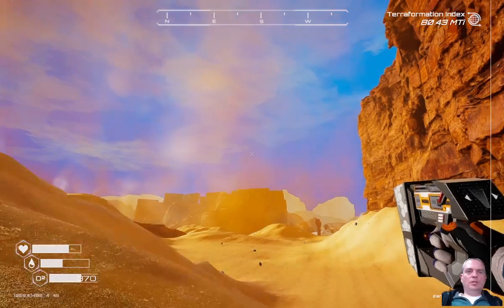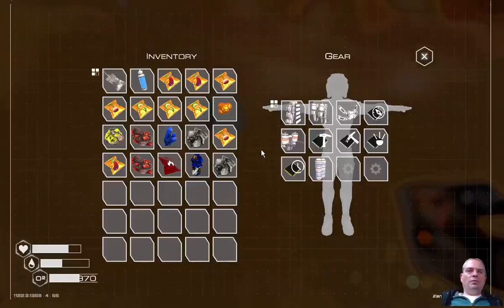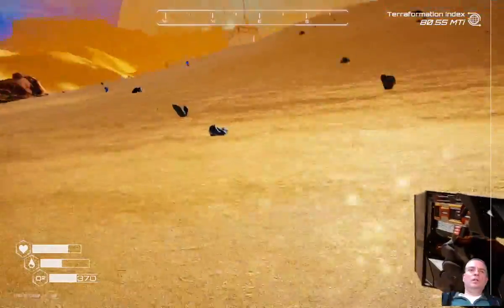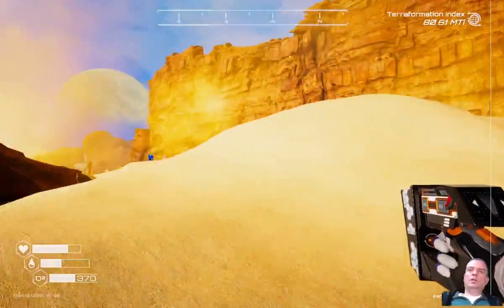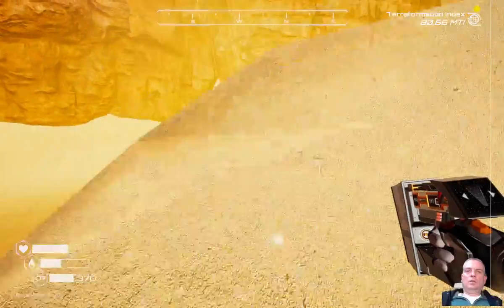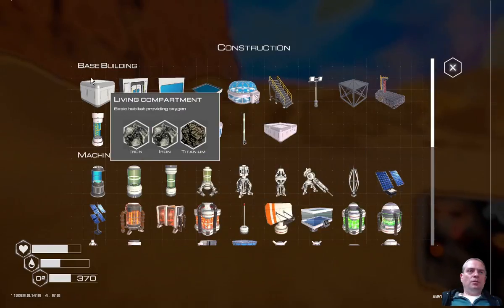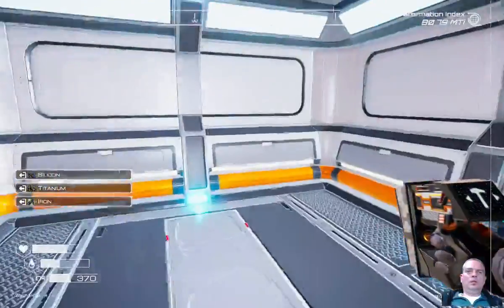We don't have the resources to make a shelter here. We need three iron, two titanium, and one silicon to make a shelter. We need a shelter right here so we can explore this area. Let me do this - oh beautiful!